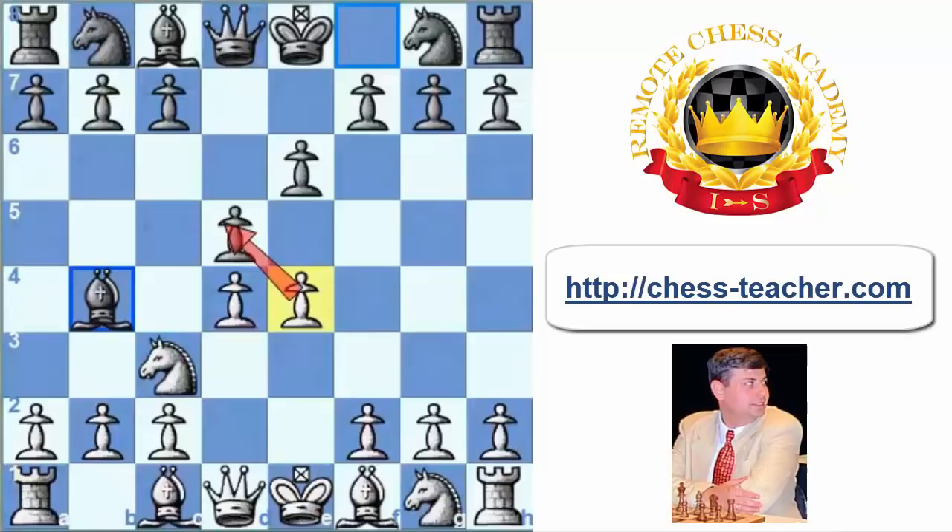Black tries to force white either to exchange in the centre after e6, d5, or to push e4 to e5, which would fix white's pawn centre and would allow black to immediately counter-attack with c7 to c5.